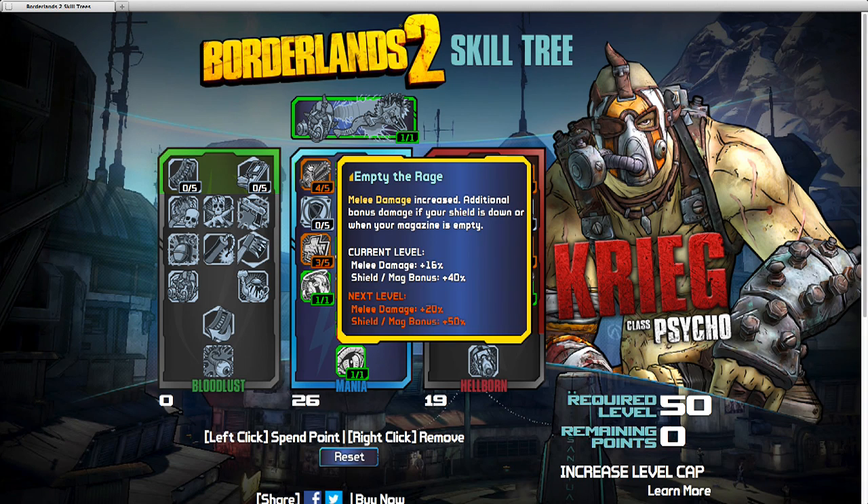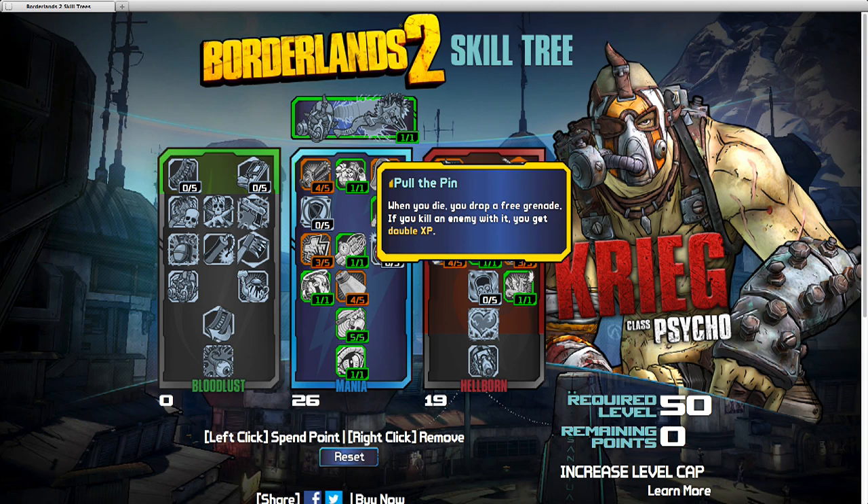Let's start with Empty the Rage. I think this is going to combine nicely with the perks I picked in Hellborn, so trust me — go with this. I think your shields are going to be down a lot. Pull the Pin: when you die, you drop a free grenade. If you kill an enemy with it, you get double XP. I think that's going to be rare and hard to pull off, but this is a new game mechanic, and I'm going to want to grind him up pretty fast — double XP sounds like a good plan.